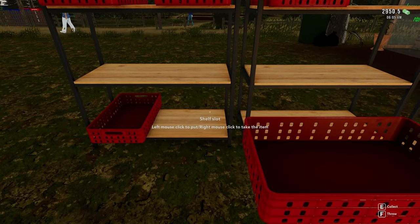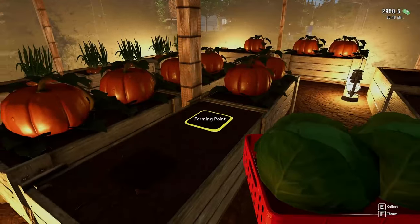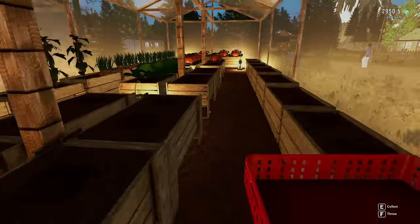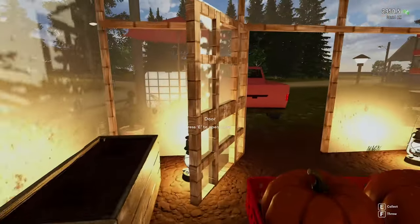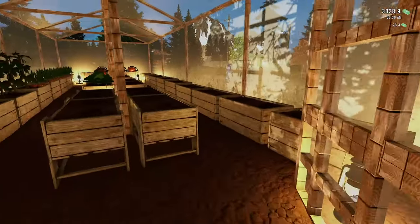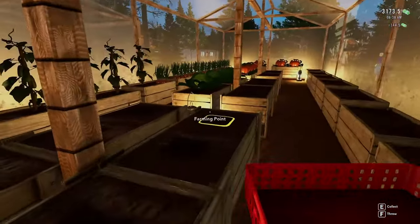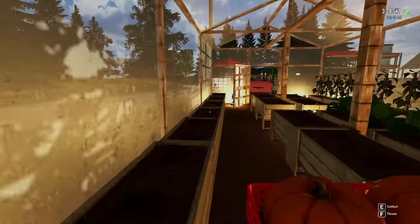Now we're at the point where we're making all the money, so money's really not an object anymore — we're making a ton from all the stuff we sell. We can almost make all the pumpkins we wanted; it wouldn't really matter what we plant. But pumpkins sell the best, so you might as well do pumpkins. That entire row is open, so I could probably grab three things of pumpkins and get those going.